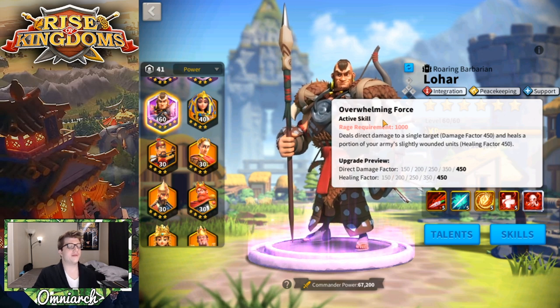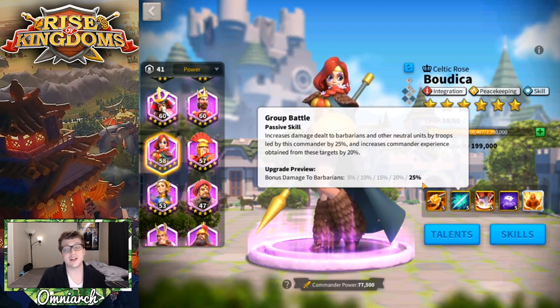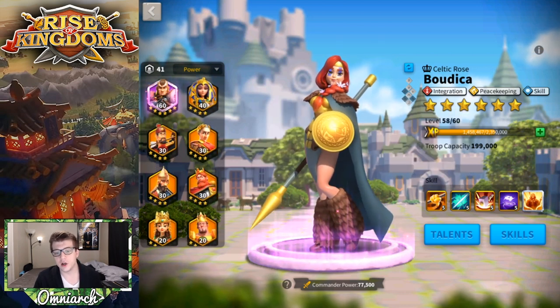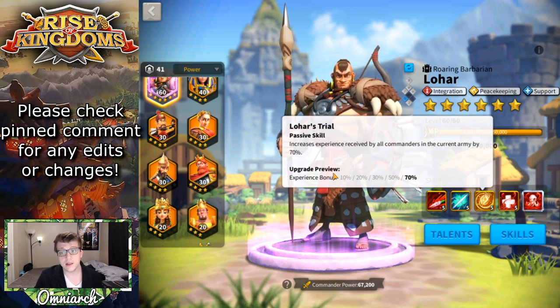His second skill, Sanction, increases damage dealt to barbarians and other neutral units by 35%. This is useless in PvP but gives a crazy high damage bonus to barbarians. Comparing to Boudica, her second skill only buffs barbarian damage by 25% but gives 20% extra experience. Lohar deals more bonus damage to barbarians than Boudica, and if we look at his third skill, it straight-up increases experience received by all commanders in his army by 70%. That's crazy — at just three points it's already better than Boudica's entire second skill.